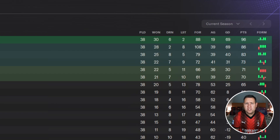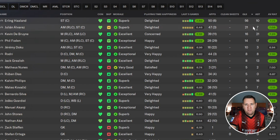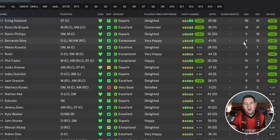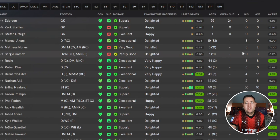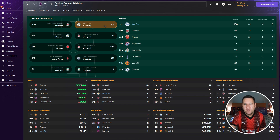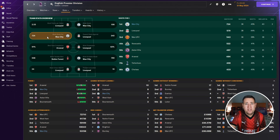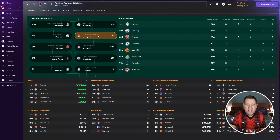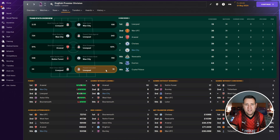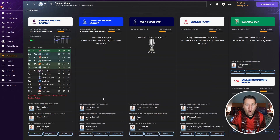Liverpool's goal difference was 19 - defensively they were very good this year. Haaland scored a lot of goals - 56 in total. Alvarez got 21, Kevin De Bruyne got 16. Assist-wise it's De Bruyne with 21, and the best performer is Haaland with a 7.72 rating. We got 24 clean sheets. On team stats, most points per game we got 2.26 in second place. Most goals - we're top with 108. Most shots - we're top with 724. Fewest shots against we're second with 246. Most dribbles made we're top with 769. Most clean sheets we're joint second with 16.